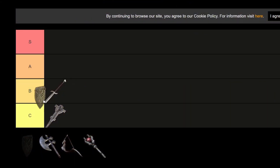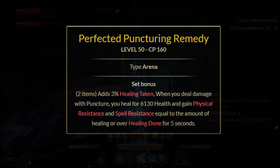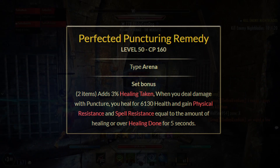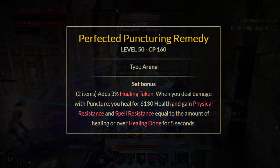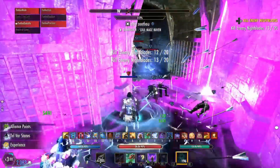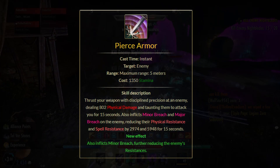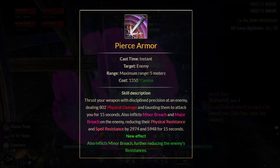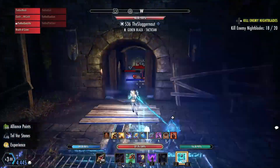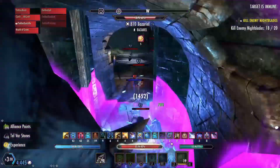Next we have the Master's Sword and Board — the Puncturing Remedy. It adds three percent healing taken for the two-piece. For the perfected version, when you deal damage with Puncture you heal for 6,130 and gain physical and spell resistance equal to the amount healed or overhealed for five seconds. The best morph is Pierce Armor, which applies Minor Breach and Major Breach, reducing enemy resistances by about 9,000 — insane penetration. It's very good in dueling, but in open world I didn't love it.